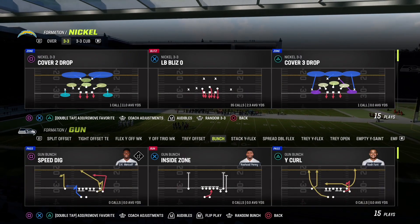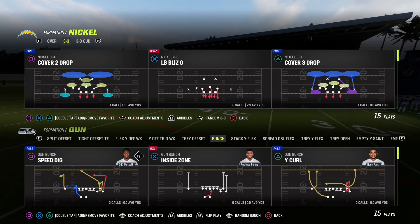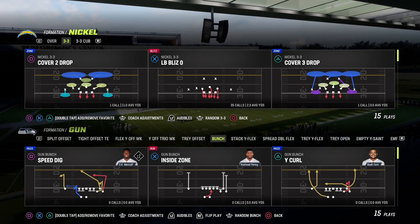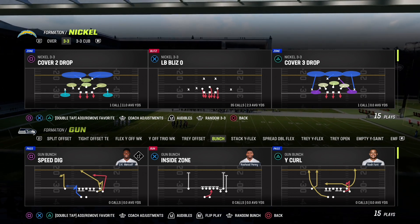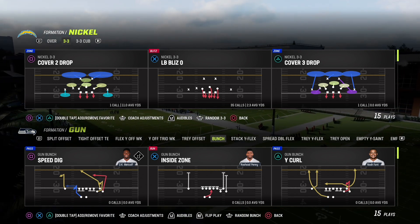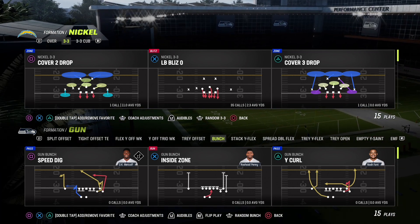We're going to come out with Gun Bunch, which is the formation that everyone runs, and we're going to come out in Nickel 3-3. Yes, I know the Nickel 3-3 LB blitz has been technically patched, but I'd say it was more nerfed than patched. It's still a very runnable defense and it's what I'm going to use to showcase what good man coverage looks like. Especially when you run man coverage, you want a blitz that builds upon it — you can't just depend on man coverage alone. You also want some heat because man coverage will eventually falter if there are route bounces.